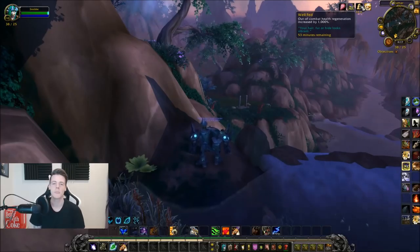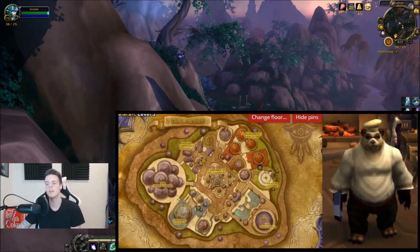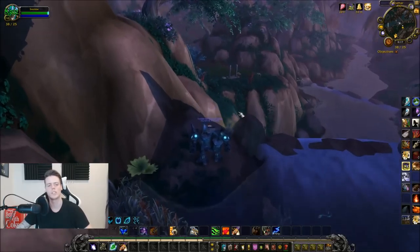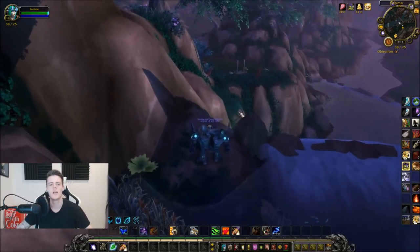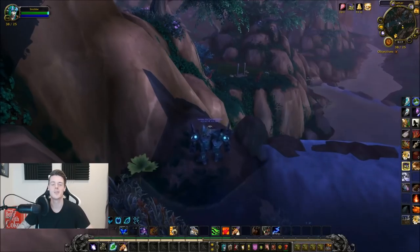You can either buy this on the auction house or get the recipe yourself. The recipe is not a big problem — you just go to this guy named Nomi in Dalaran. As you can see on the map, you can find him at two different places depending on if you're Horde or Alliance. You buy the recipe from him. I'll leave a link in the description below because there are different ranks — rank one, rank two, rank three — but personally I just buy them on the auction house.